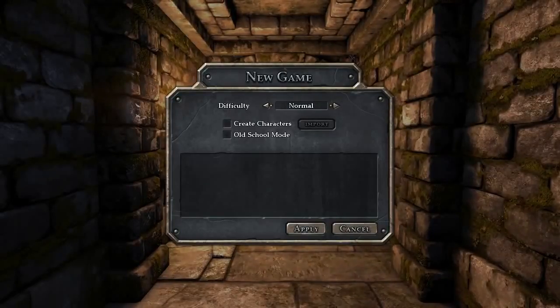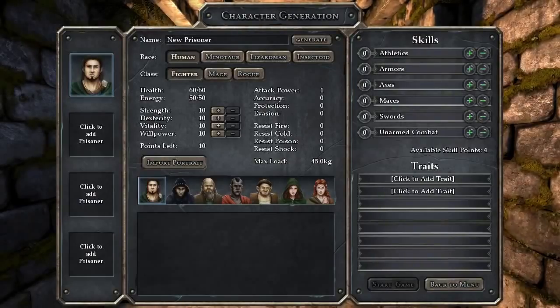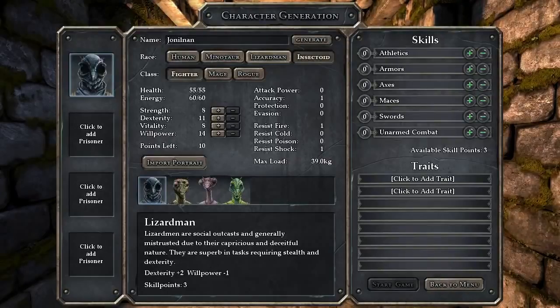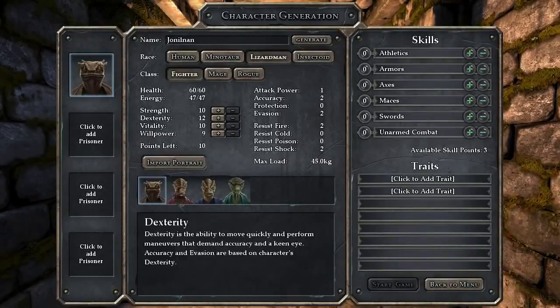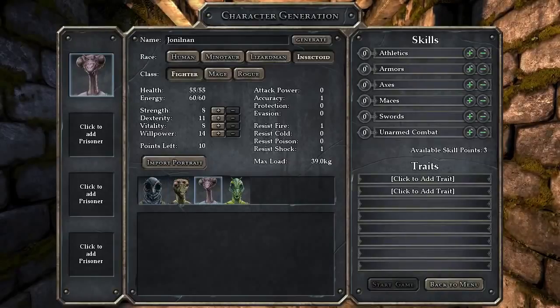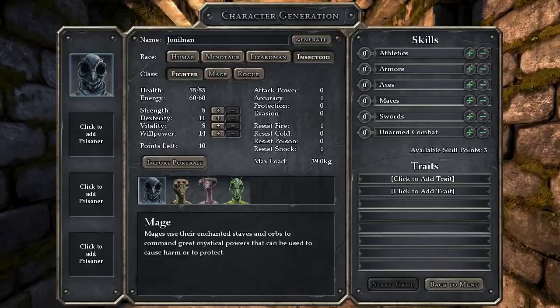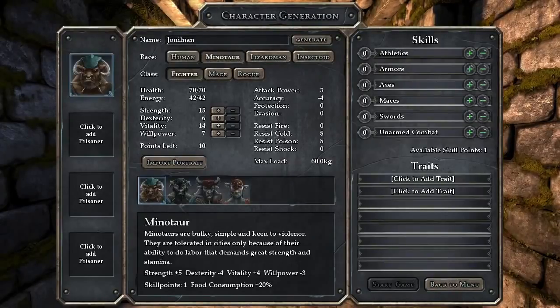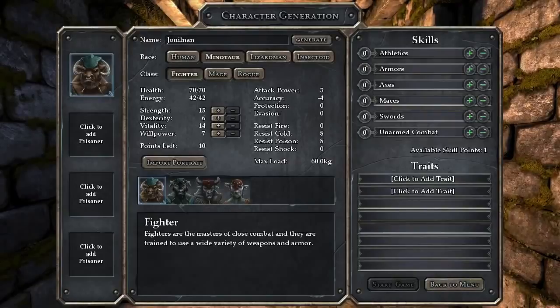Let's create characters and look at what we can do. We can have human, minotaur, lizard man, or insectoid - and all the stats differ naturally. We have some character portraits as well. As far as I know, you get four characters with two in the front and two in the back, so we might want some heavies in the front.